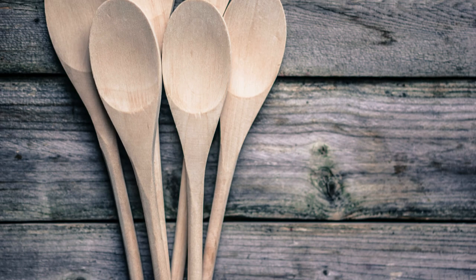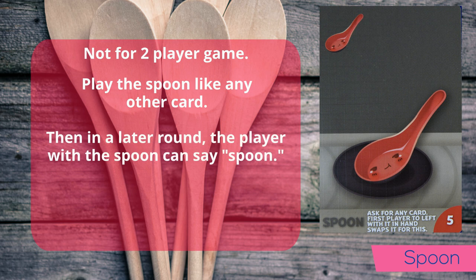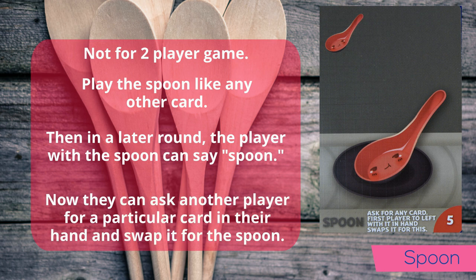The spoon cannot be used in a two-player game. When the spoon is initially played, nothing happens. Then, on a later turn, when players are looking at their hand, the player with the spoon says "SPOON!" and asks the player on the left for a particular card. If they have it, they must turn it over and they receive the spoon in its place. If the player on the left does not have the card looked for, continue around the table. A spoon played at the end of the round is worth zero.